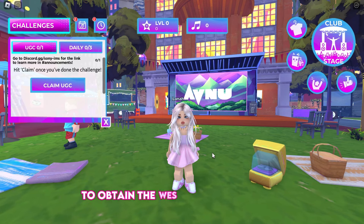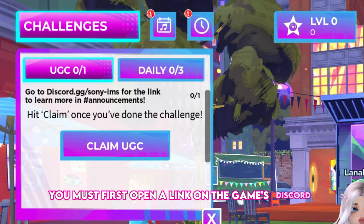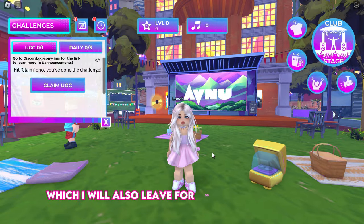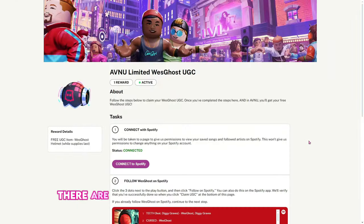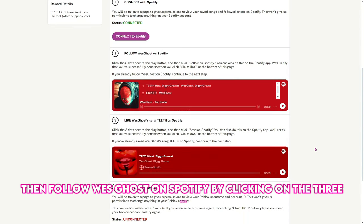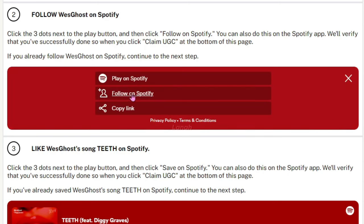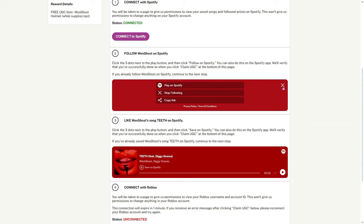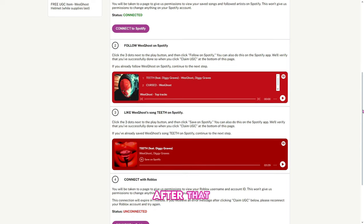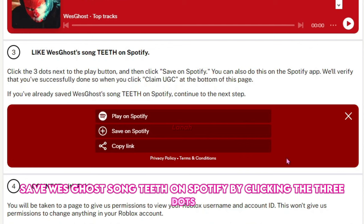To obtain the Wes Ghost Teeth Helmet, you must first open a link on the game's Discord, which I will also leave for you in the description. There are three easy tasks to do on this page. First, connect your Spotify account. Then follow Wes Ghost on Spotify by clicking on the three dots, then follow. After that, save Wes Ghost's song Teeth on Spotify by clicking the three dots, and then save.